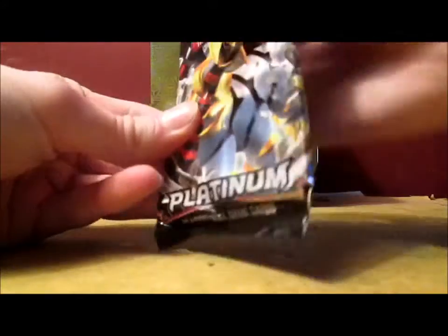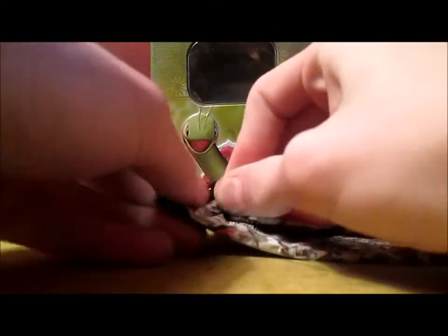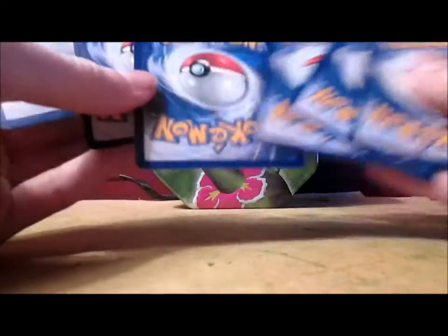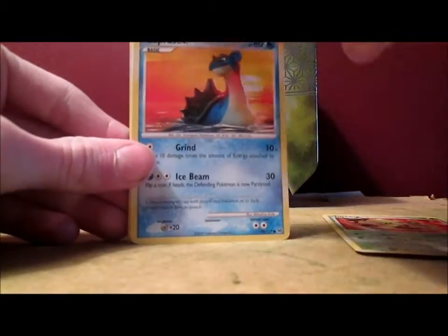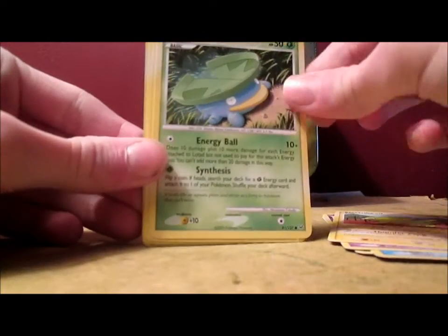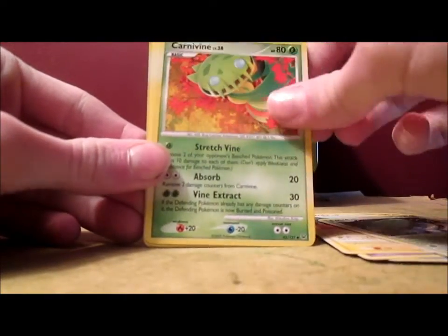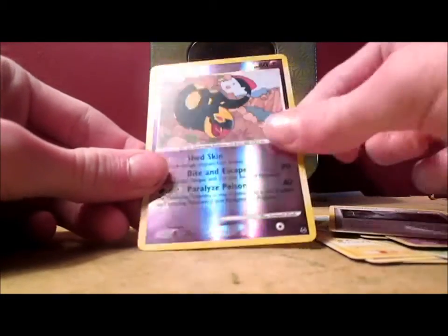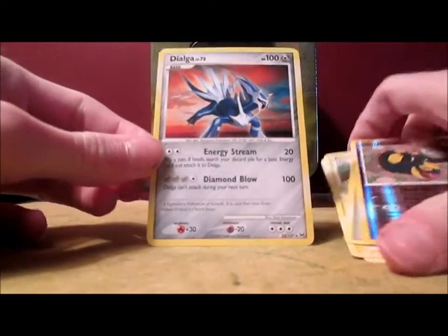Platinum pack next. I actually have one Level X and it is the Promo Shaman Level X. So hopefully I can get a non-promo Level X — I don't care what it is, just as long as it's not a Cyndaquil. We got Turtwig, Lapras, Ralts, Electric, Lotad, Carnivine, Curlia, Miasma Valley Stadium, So Viper uncommon, and Dialga rare. I haven't gotten too many holos out of the Platinum or Diamond and Pearl packs.